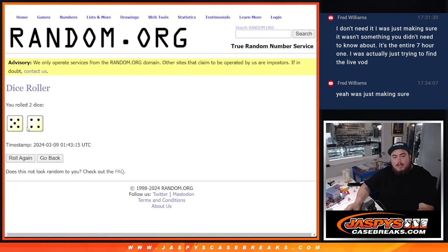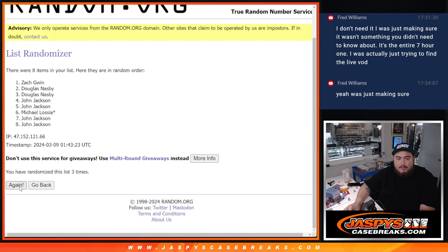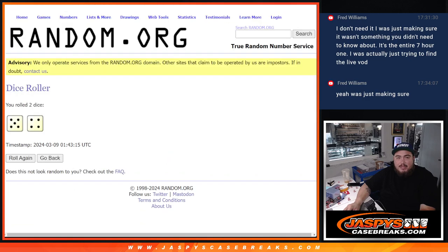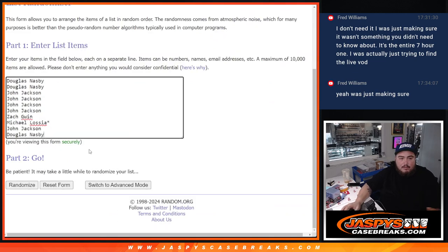Let's roll it — we got a five and a four, nine times: five, four, nine. One, two, three, four, five, six, seven, eight, nine. Boom! Nine times, five four nine — John and Douglas, free spots for both of you guys!